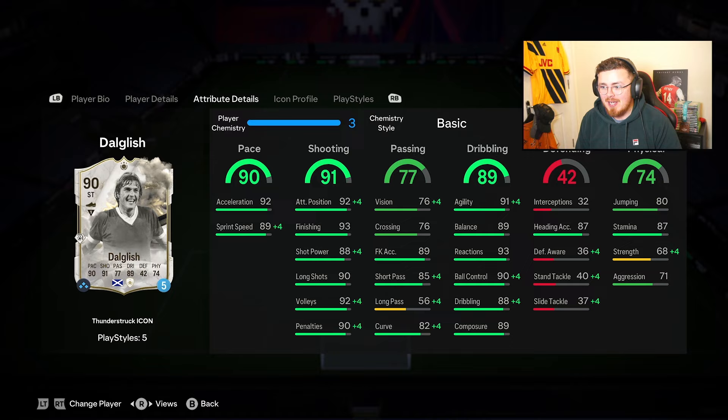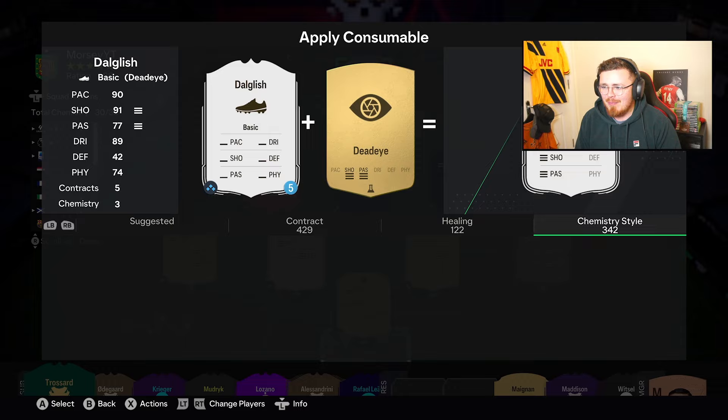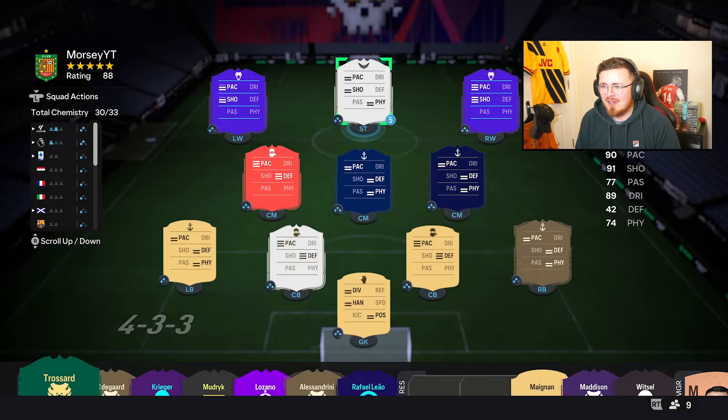Chem style wise, I think a Hawk is the way to go. It boosts the pace, shooting, and most importantly those physicals. I have a feeling he's a bit of a bully anyway, even though there's a lack of strength and aggression on the card.